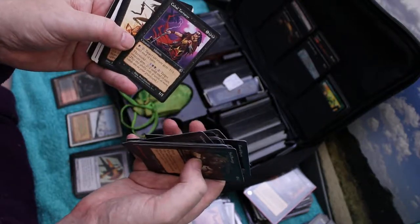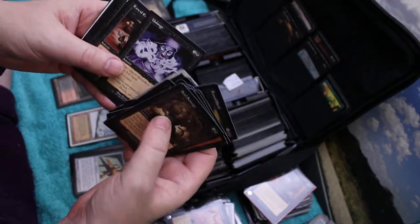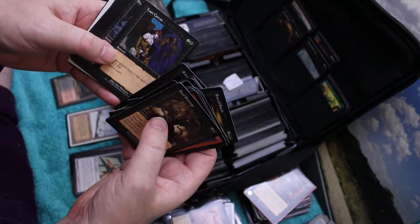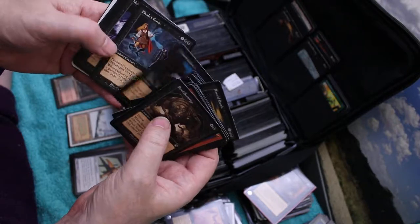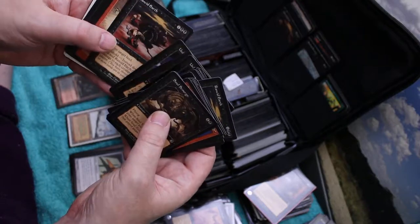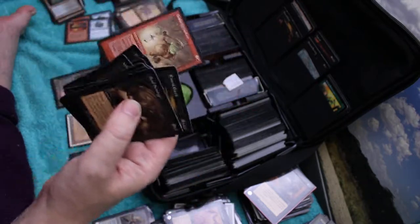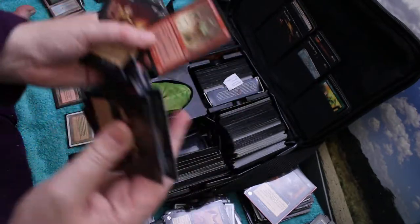Organ Grinder, Cabal Torturer, Bone Dancer, Mind Stab Thrall, Mind Stab, Unhinged, more Rancid Earths, Last Cares, Shades Form, more Unhinged, Dark Imps, Dusk Imps. Goblin Spelunkers - that was part of my Goblin deck. The one where I had the cards borrowed.